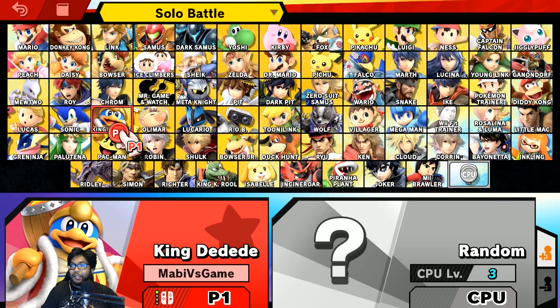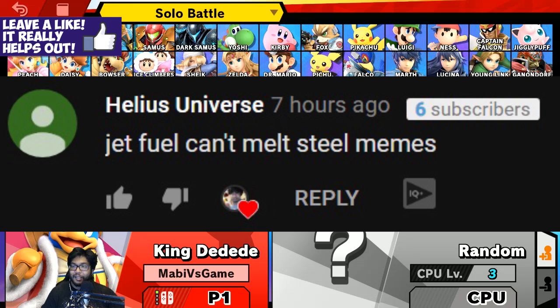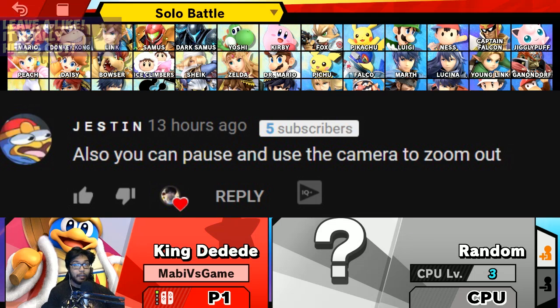We have one by Helios Universe that says 'Jet fuel can't melt steel memes' — I actually chuckled a little when I saw that. Terrible dark humor. We got another one from Justin who says you can pause and use the camera to zoom out. I did not do that on the first one, so I'll try to do that today.